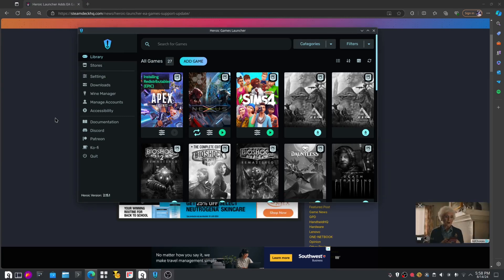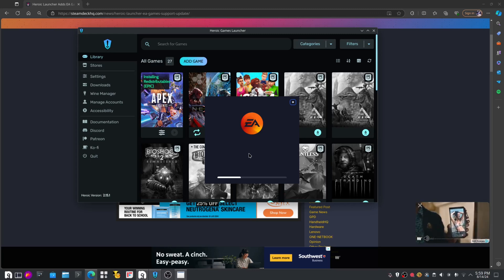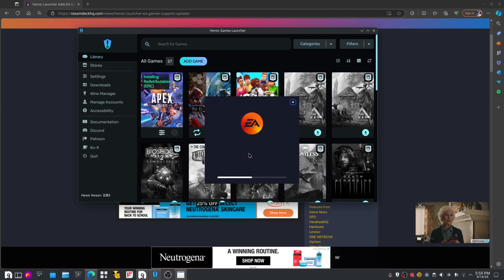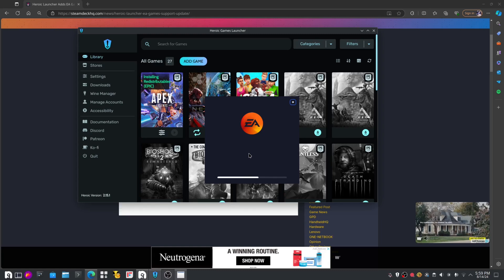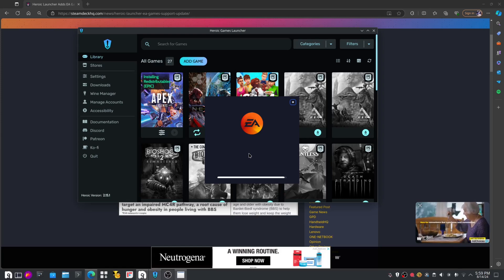Yeah, this does something — and guess what it does? The EA app customization thing. It's downloading — are you installing the app again? I just installed it and you're installing it twice. So I have to install the app separate times for each game?